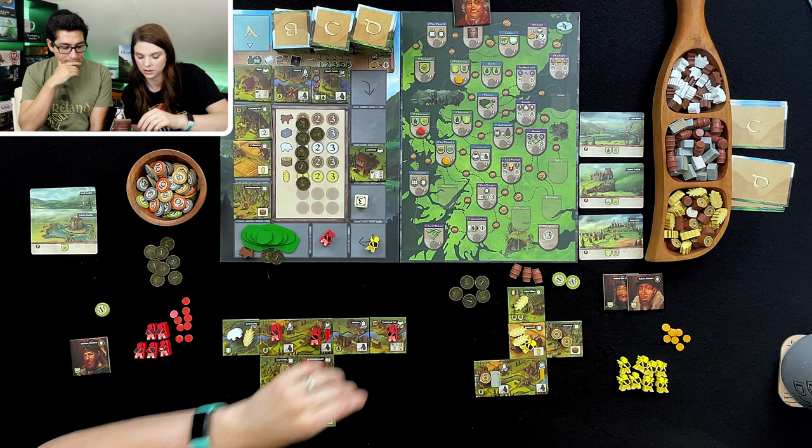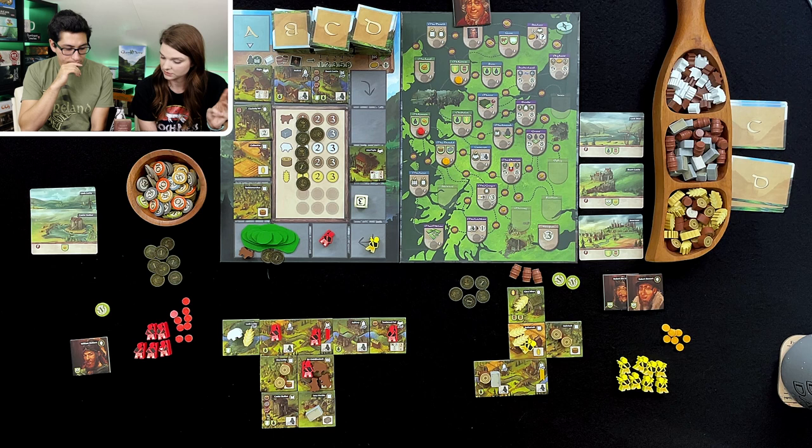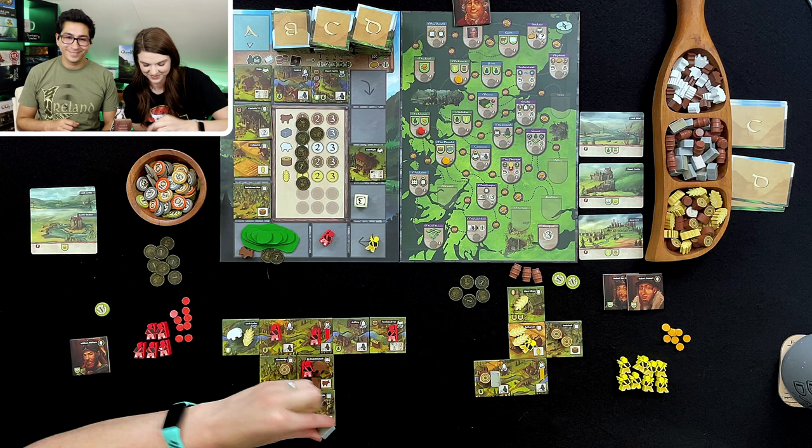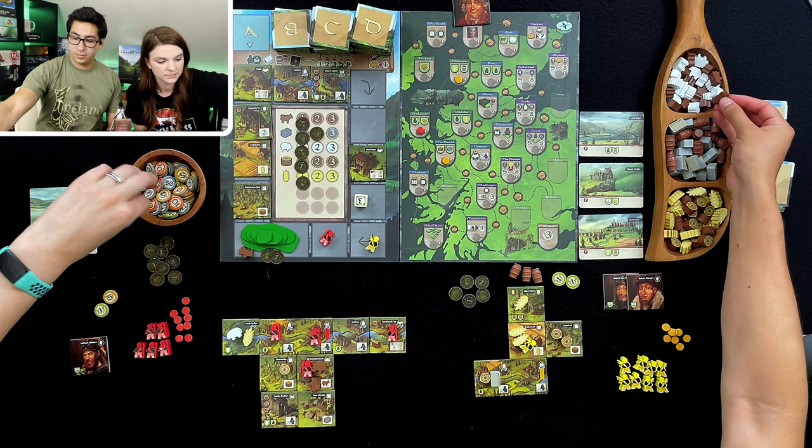I can pay three different resources for six points. So I am going to pay my cow, wood, and maybe my stone. All right — now I get six points.